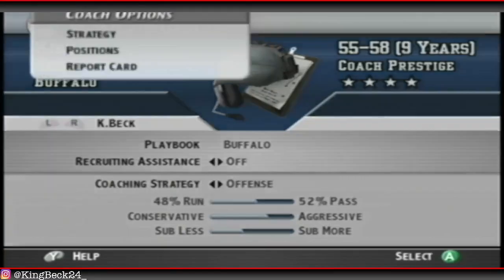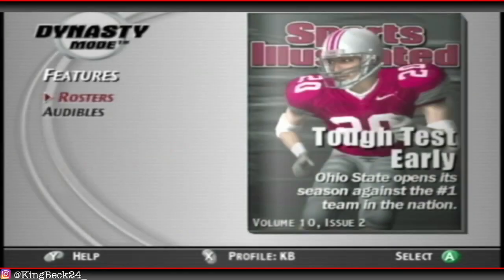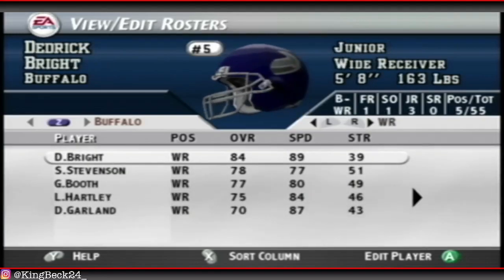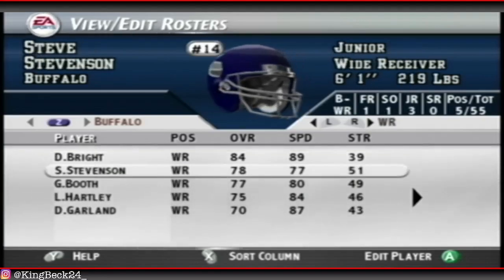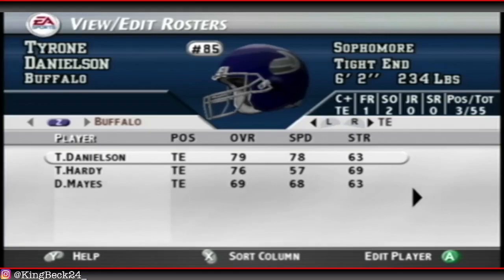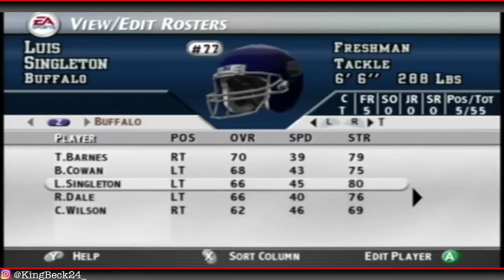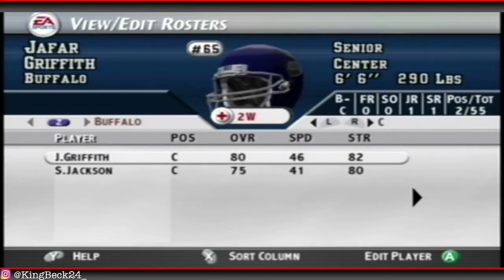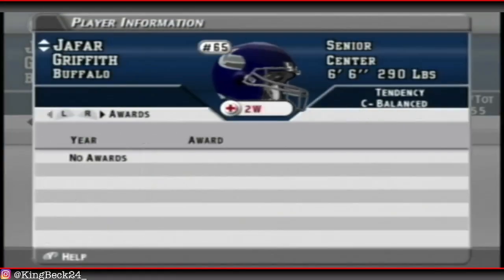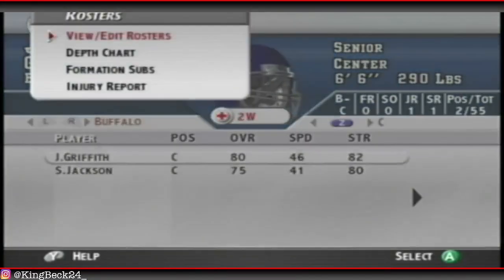Offense - we're currently going run heavy. Let's go more pass heavy instead. Looking at the roster: running backs are 81 and 80, they're okay. But our wide receivers are where we got the talent - 84 for Bright, and Stevenson's also pretty good at 78. Our tight end Tyrone Danielson had a great year last year and is at 79 now, so hopefully we can keep using him. The tackles aren't great either, so the run game is probably not going to be great. We also lost our starting center for two weeks, but the backup is 75. Only two weeks - not that long.